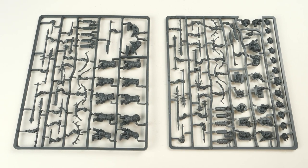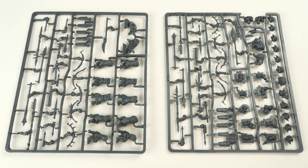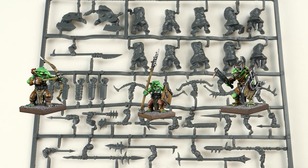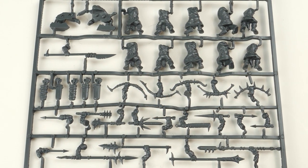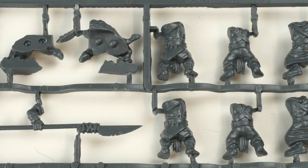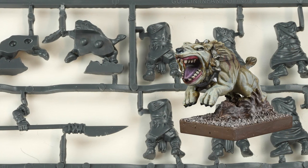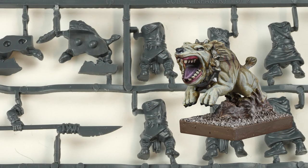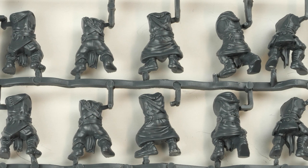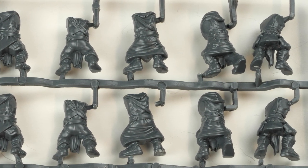Here you can see the absolutely awesome frames. You get two frames — it's a little bit like the Ratkin, split across two frames — and it makes Spitters, Sharp Sticks, or Rabble. This first frame has the bodies, so you get five different bodies to make 10 goblins. You also get two Morp Pups in the top left, which are like pets for goblins, or you can use them as part of a Fleabag or Morp Beast pack. The detail on the minis is really nice — very crisp hard plastics.